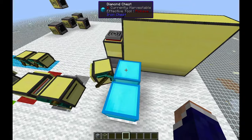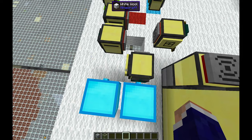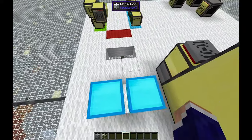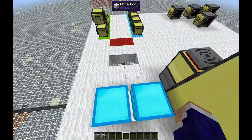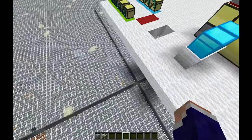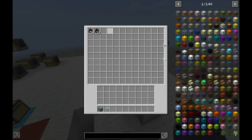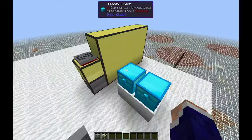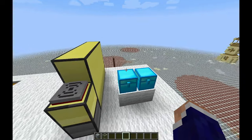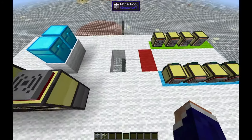They dump everything except coal — coal goes into this separate chest, because these guys use coal as their fuel source. The great thing is they mine efficiently enough that they can fuel themselves just with the coal they mine. Before leaving, they calculate how much fuel they need based on how far they want to go, grab enough coal, and refuel so they'll make it out and back with spare change.